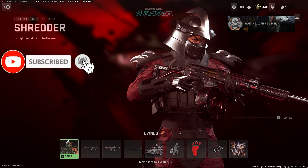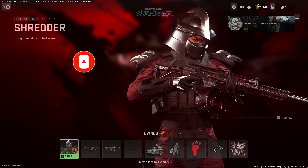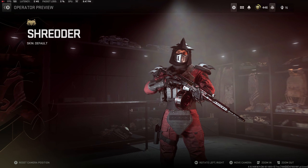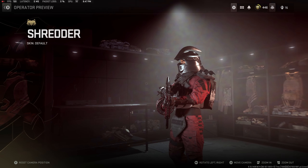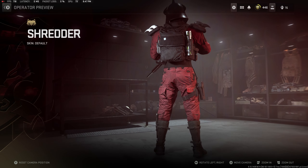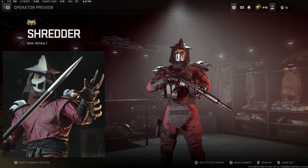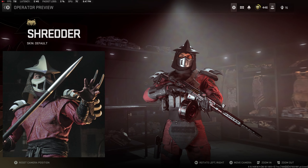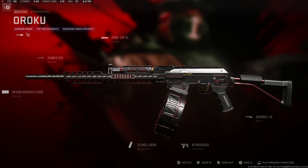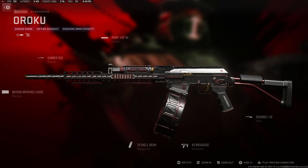Hey, what's going on everyone — good to see you. Today we have the Tracer Pack Shredder Bundle from the Teenage Mutant Ninja Turtles series. This was totally unexpected from everyone; as far as I know we all wanted a John Wick collab, but maybe one day. This guy right here is a unique model with his own custom voice lines. The model itself is a reference to the 90s Ninja Turtles movie, and he sounds very similar to the actor from the 90s version. Call of Duty has done a very good job respecting the nostalgia from the past.